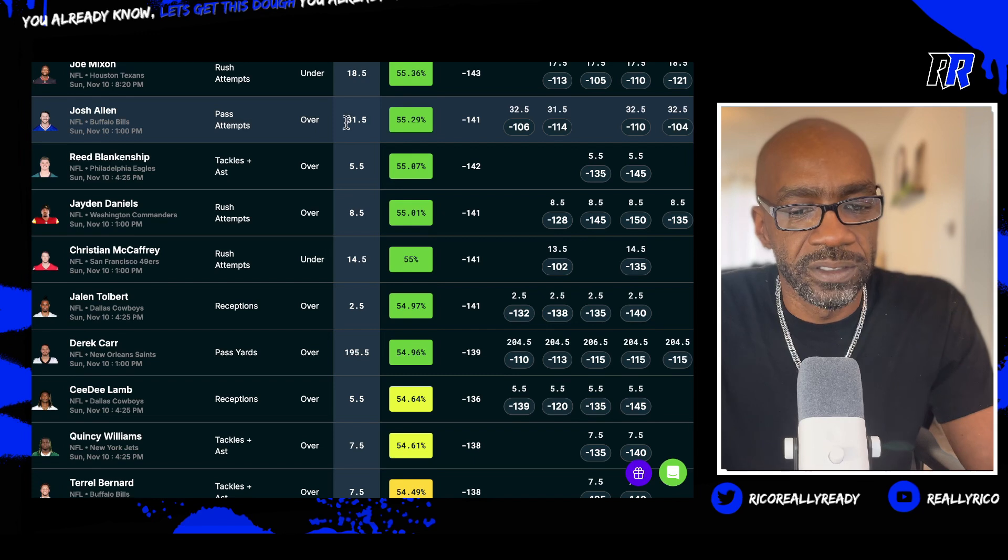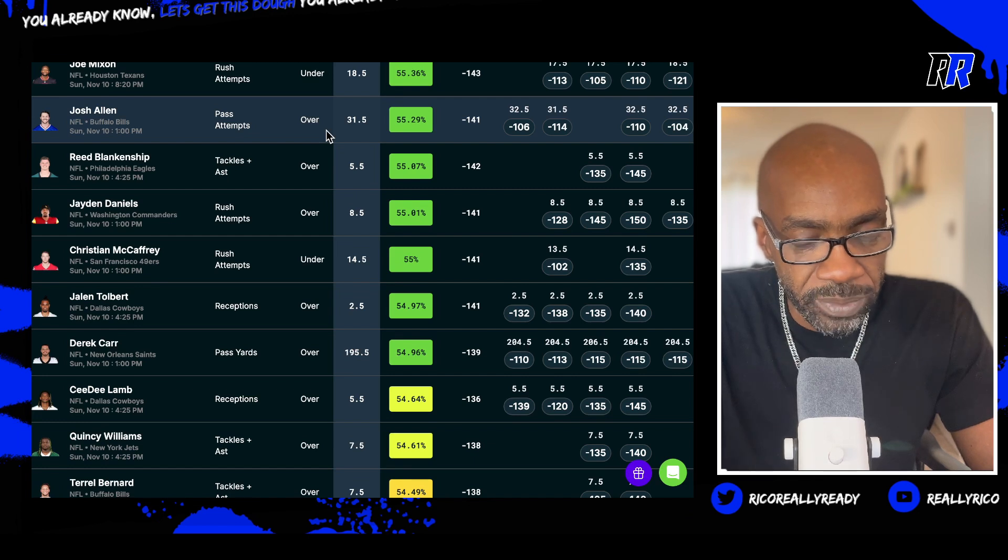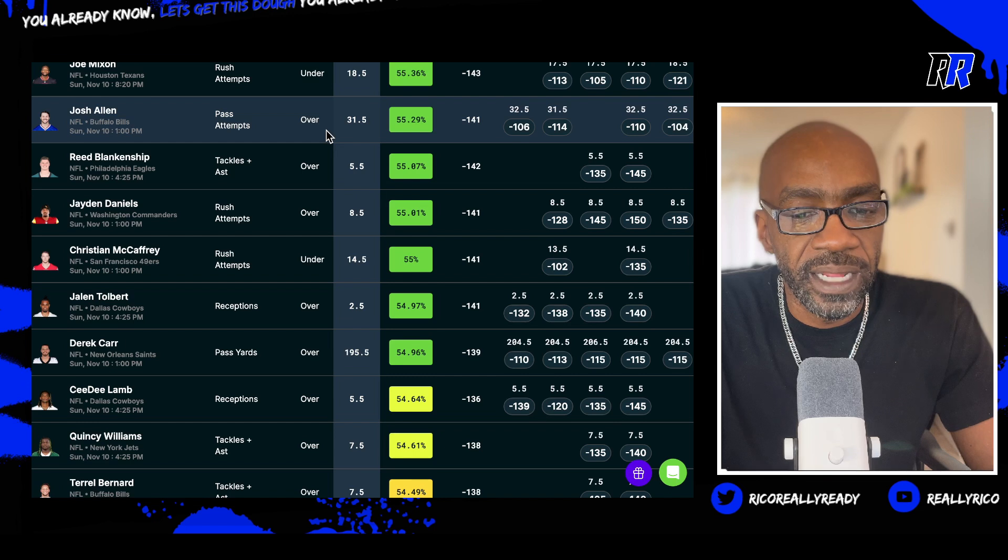And then I'm going to play Josh Allen passing attempts over. Josh Allen has a multiplier boost. The passing yards are at two ninety-one and a half — I'm not playing that one. I'm going to take the over thirty-one and a half passing attempts.